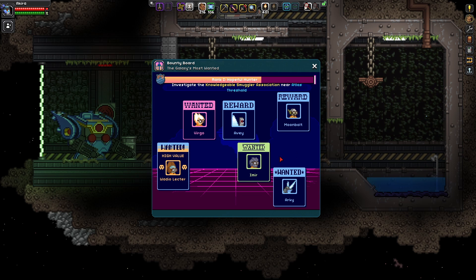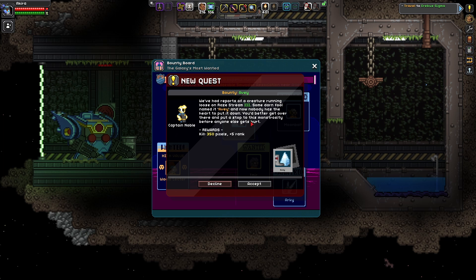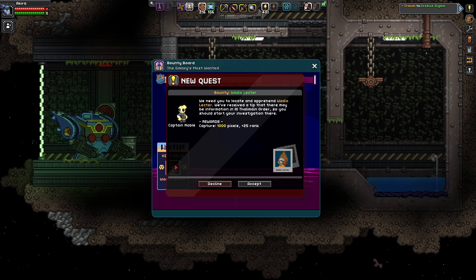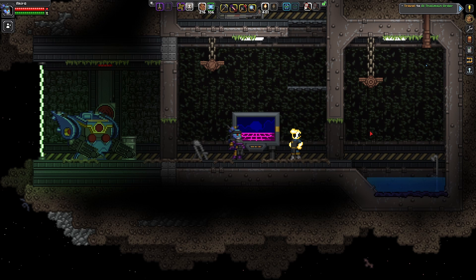Now we have another round of criminals to do. Let's just go ahead and accept all those quests: we've got Virgo — a standard criminal, Avi — a creature, Moonbolt — standard criminal, Embeer — standard criminal, Arky — a creature, and Wadeo Lector — a high value criminal. That my friends is basically the basis of peacekeeping.